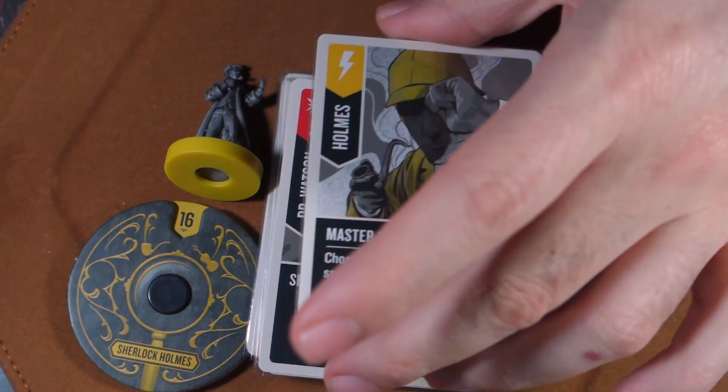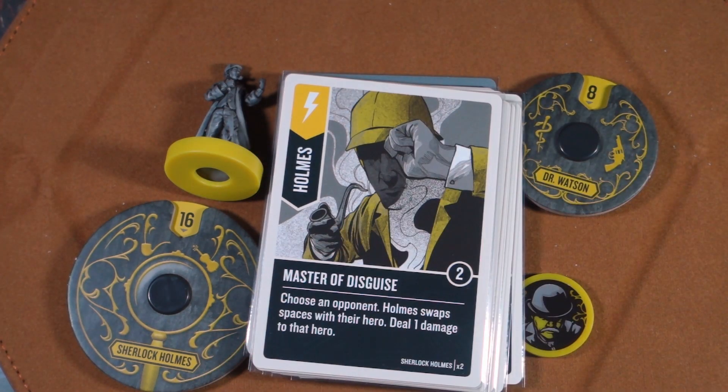Now we're looking at Holmes. His first scheme card is Master of Disguise: choose an opponent, and Holmes swaps spaces with their hero, then deals one damage to that hero. It's all about board manipulation and space management — Holmes needs to be close to deal damage, Watson needs space because he's ranged. This card flips whatever strategy your opponent had and helps you better position yourself.